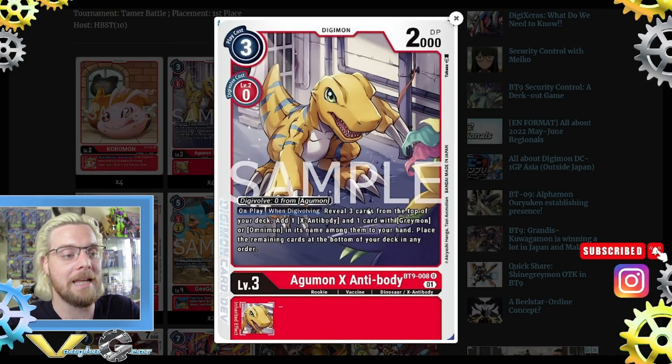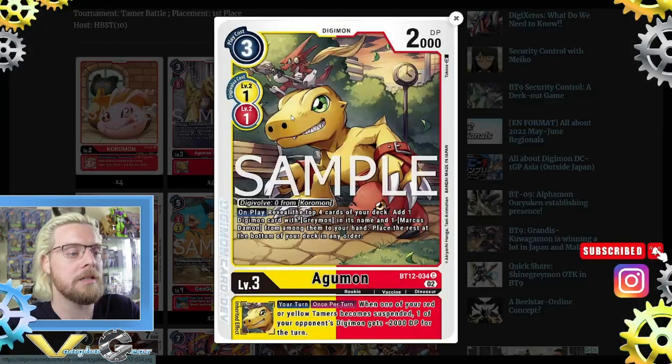Then we have Agumon X Antibody, which digivolves for zero over our Agumon. On play or when digivolving, reveal three cards from the top of your deck. Add one X Antibody and one card with Greymon or Omnimon in its name among them to your hand. Really speeds up the process and gives additional draw as well.